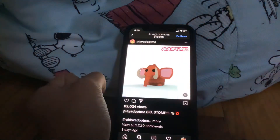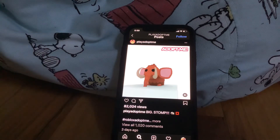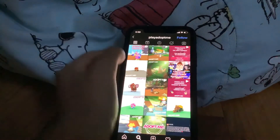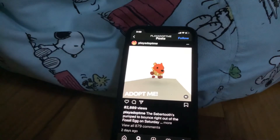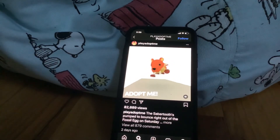Also, the mammoth — big stock! That's pretty cool. And then the saber tooth is also really cool. These pet animations are going to be so cool.